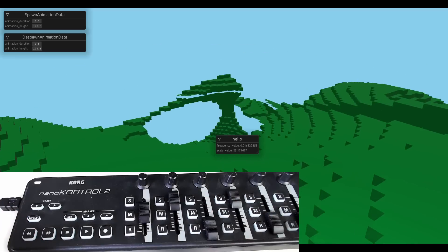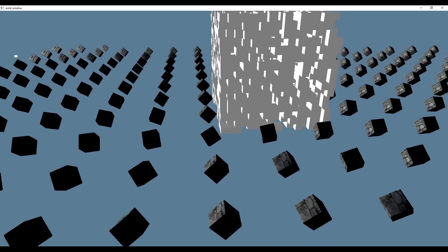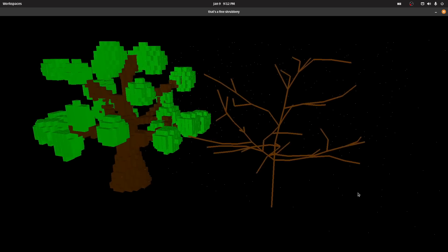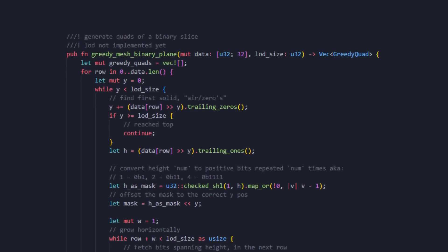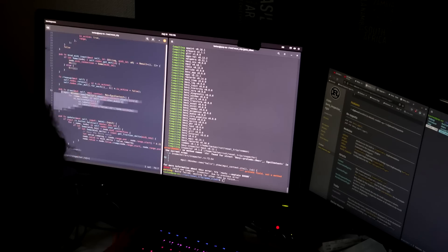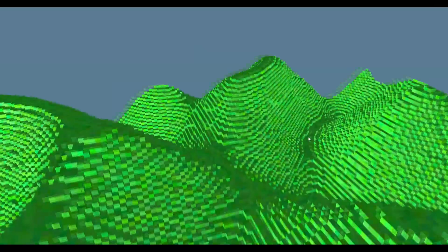I dove into everything from drawing triangles to the screen, to compressing vertex data, chunk queuing, implementing multi-threading, baked ambient occlusion. I even tackled procedural tree generation using a space colonization algorithm. I achieved some really wild optimizations utilizing binary hacks to make my greedy mesher incredibly fast. And then it hit me — my adventure started wanting to make a voxel game, but somewhere along the way I fell in love with the voxel engine technology itself. Now I wouldn't want to change a thing. Working on voxel engines has been one of the most fulfilling programming experiences I've ever had.